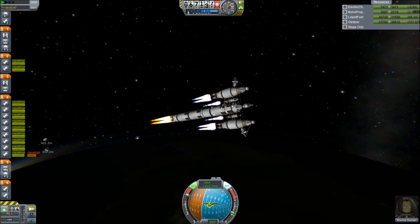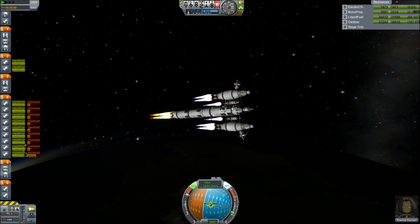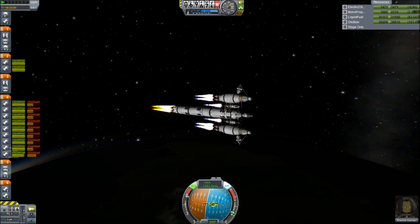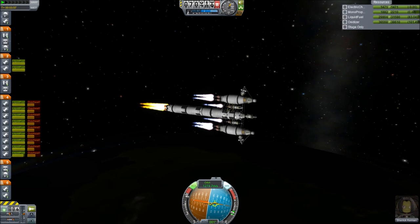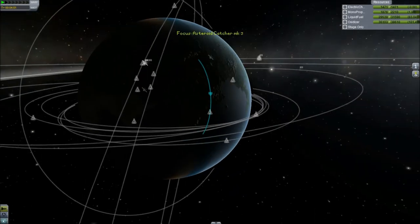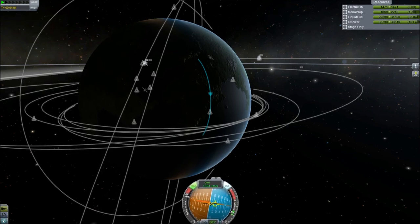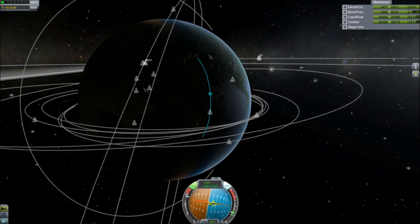Now it's just a matter of waiting for the circularisation — getting the orbit sorted and job done. The nuclear engines do get to about 98% overheat at maximum thrust when there are four of them all together, so I have to lower thrust to about 95%. Otherwise there's a chance they might overheat and I don't want to take that chance. Now it's just the boring wait for that blue line to go into a complete circle.